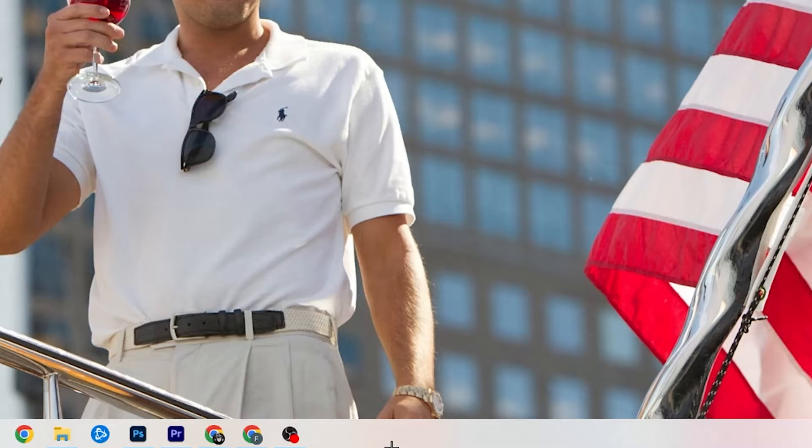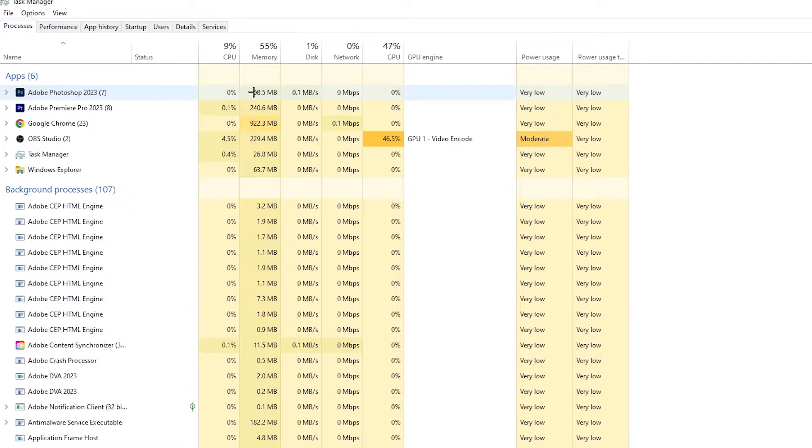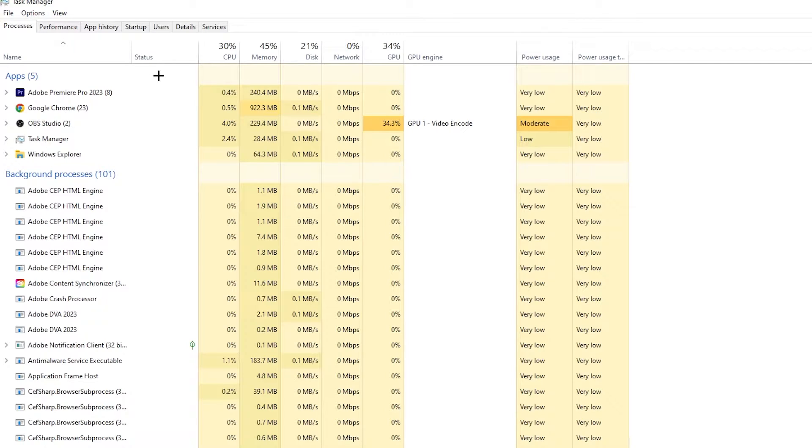The next step is to right-click your taskbar at the bottom of your screen and open Task Manager. Go to the 'Processes' tab — you'll see CPU usage, memory, GPU, network, etc. End every single task that is currently using too much GPU or CPU. Right-click the program, for example Photoshop, go down to 'End Task.' Repeat this for every program showing high usage — highlighted in yellow or red.